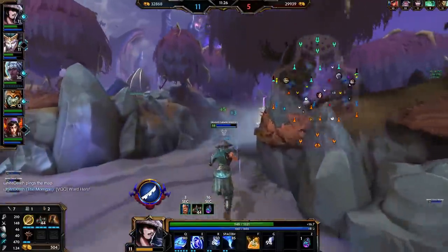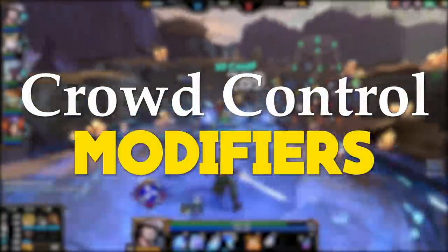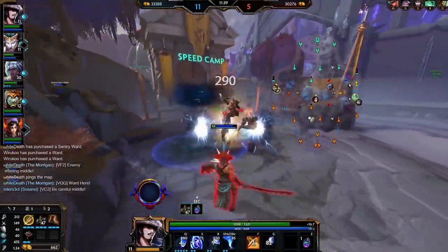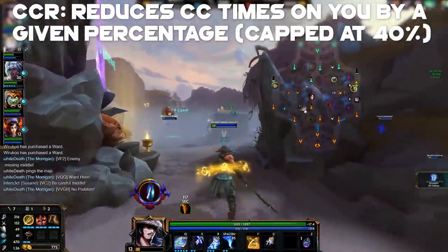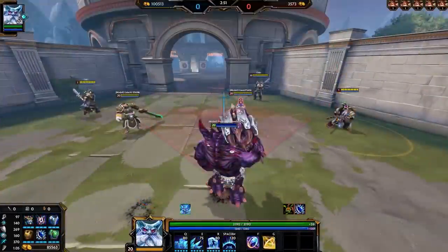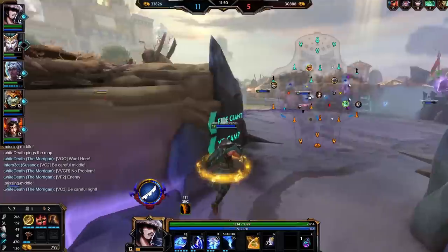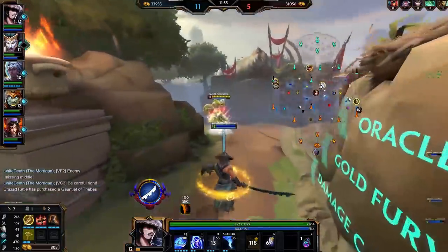So let's get into the meat of this video: CC modifiers — how you can change the duration of yours and enemies' crowd controls. The first and most obvious way is with CCR, or crowd control reduction. CCR works basically like cooldown reduction: you buy items with a percentage of CCR and it will reduce CC times by that percentage. So a 1-second stun with 20% CCR will last 0.8 seconds. To be clear, this affects CCs that hit you from enemies, not your own CCs. CCR is also hard capped at 40%, much like cooldown reduction.